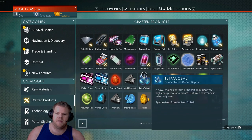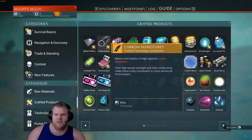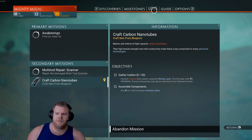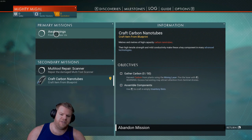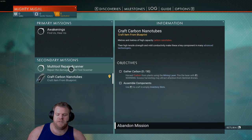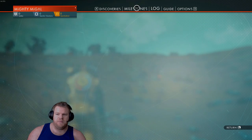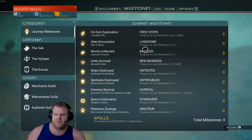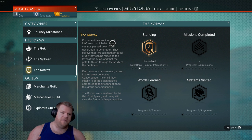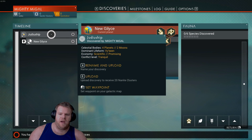The Guide is basically a quick how-to for everything. There's a section called Crafted Products — if you have no idea how to make something, come in here. If it's possible to make, it'll have a little wrench-and-screwdriver icon. Click on that and it'll explain exactly how to make it and even set it as a secondary mission. The Log has a complete log of every mission and every little thing you're currently trying to do.